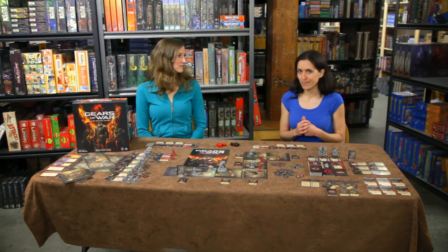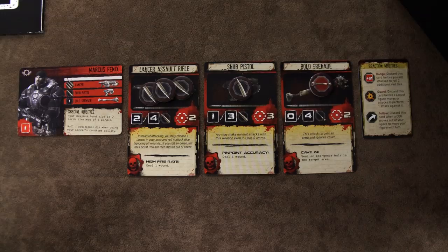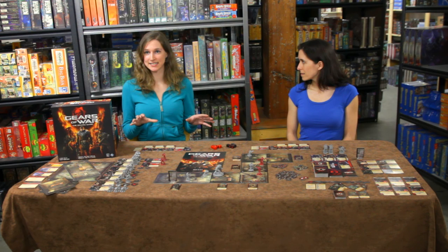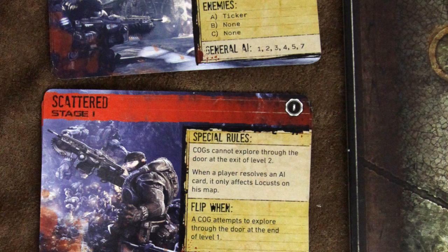It's a scenario-based game, one to four players can play, and it lasts one to three hours. Players begin by deciding which COG character they want to play as, and then collecting their miniature, weapons, ammunition, and grenades. Then everyone decides together which of the game's seven missions they want to play, and build a small deck out of the mission cards.